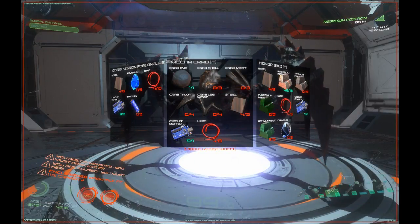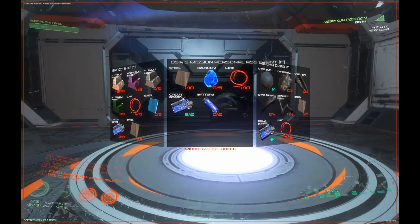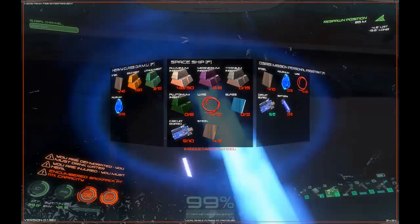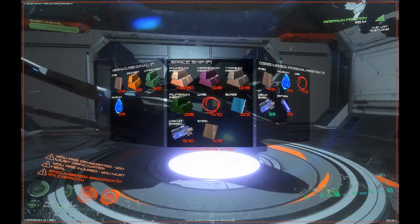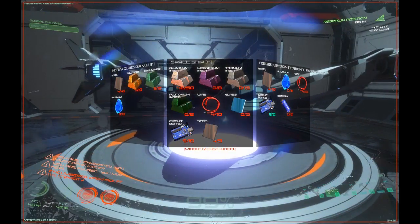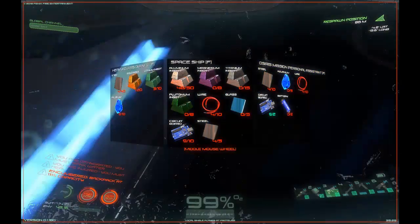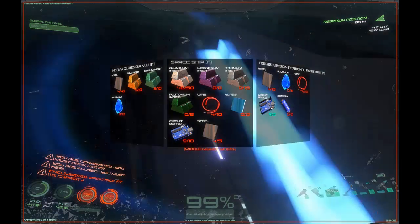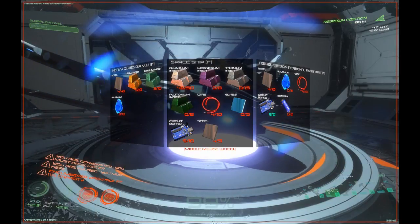Yeah, we gotta do that one. We can make another drone. If you guys remember, our previous drone got destroyed. Now this one I'd be more excited about. Let's see: 50 aluminum, 50 magnesium ingots, 15 titanium. Yeah, that is easy to get.